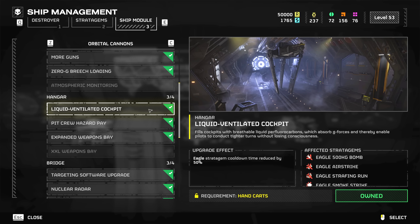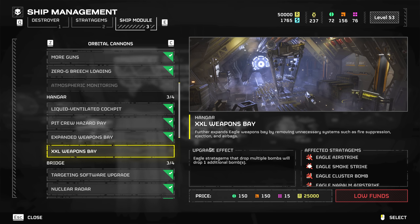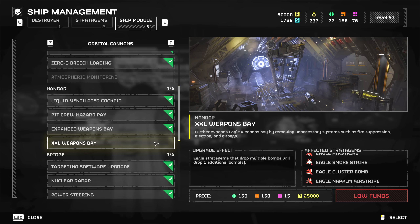For the hangar — my favorite — we've got the XXL Weapons Bay, where eagle stratagems that drop multiple bombs will drop one additional bomb. I'm not exactly sure if this is gonna make that much of a difference since the eagle airstrike already drops something like 10 bombs. Surely your eagle airstrikes will be a little bit more deadly, as well as your napalm airstrikes and cluster bombs, but I don't expect this will be that dramatic of a change.